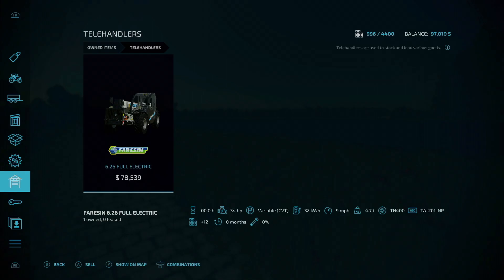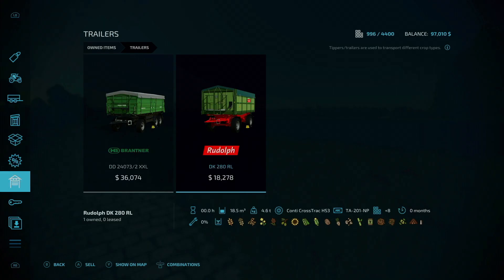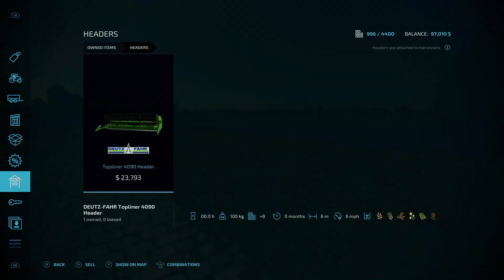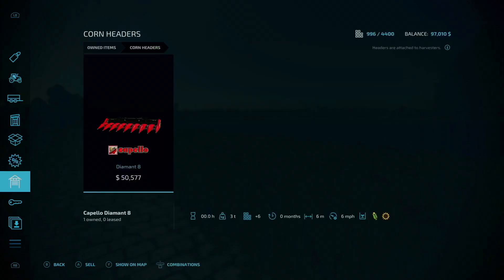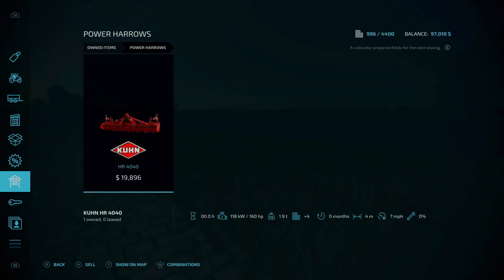Under telehandlers, the Ferrisen 6.26 full electric. Under trailers, the Branther DD 240732XXL and the Rudolf DK 280R L trailers. We have the Deutzfahr Topliner header and a Capello Diamond 8 Korn header. Under plows, the Agro Maz POV 5XL.